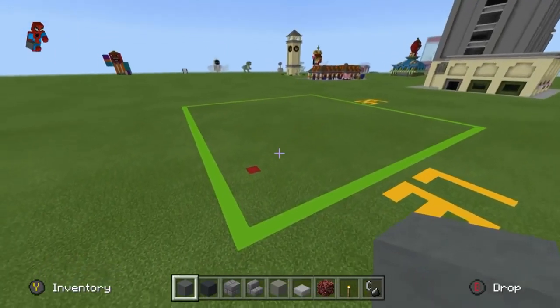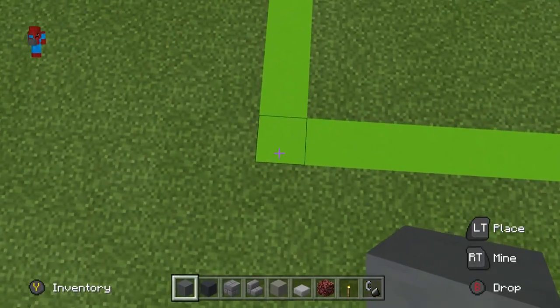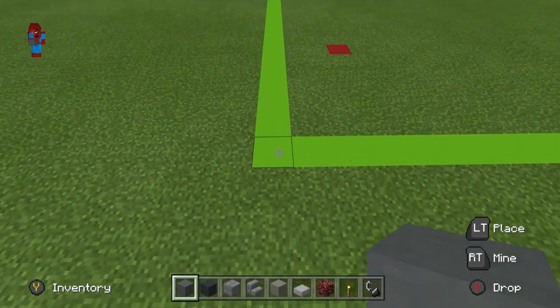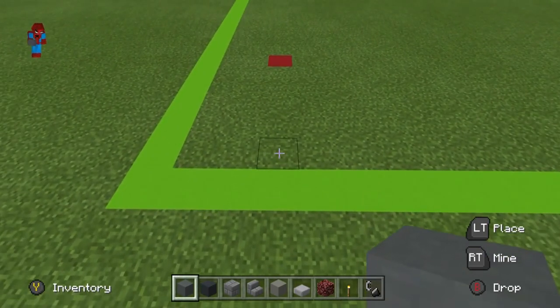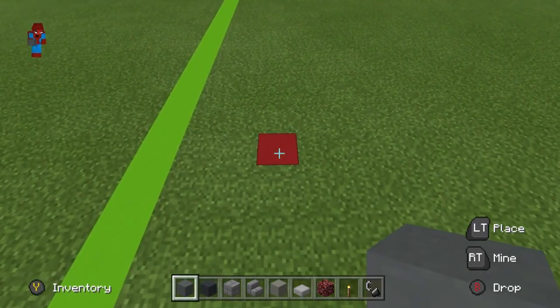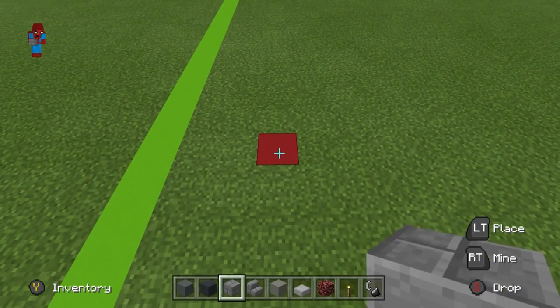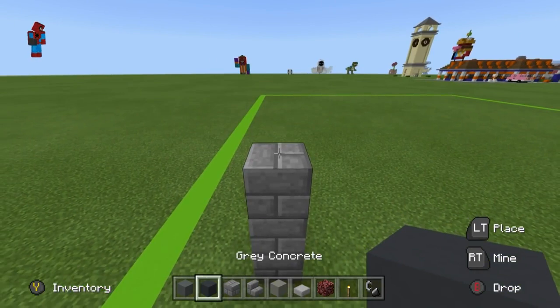Begin the build by coming to the front left-hand corner of your grid. Skip this part if you haven't placed the grid. Count to the right of the front left-hand corner by 3, and then inwards by 6 — that way we're both starting in the exact same place. Very important. On top of this block, place 3 stone brick, then place a grey concrete on top.